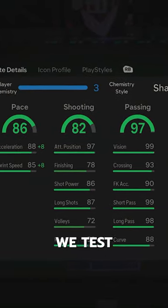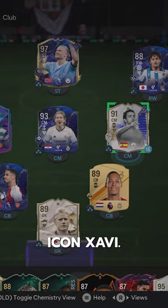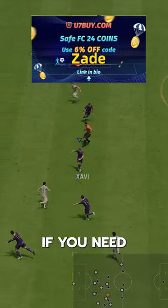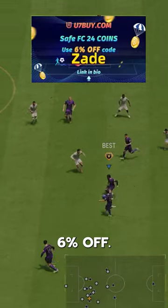Welcome to Baller or Bust, where we test FIFA cards so you don't have to. We've got Toti Icon Xavi. You can acquire Xavi on the market for 850,000 coins. If you need coins, go to U7, use code Zade for 6% off.